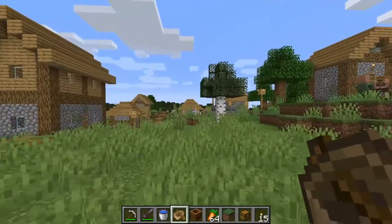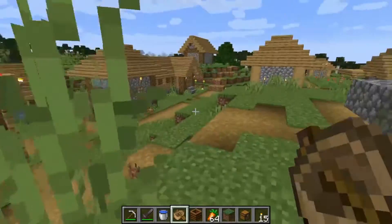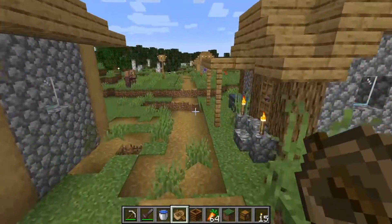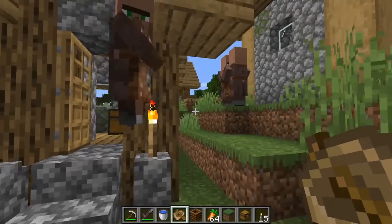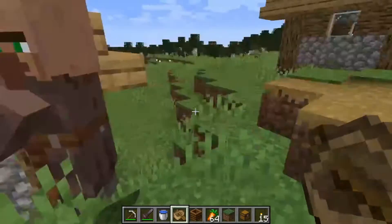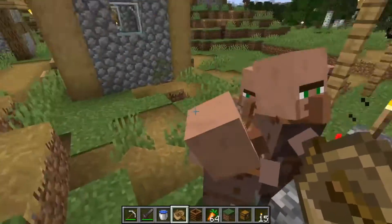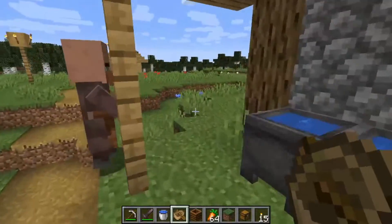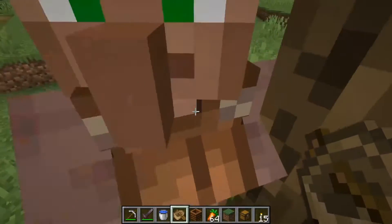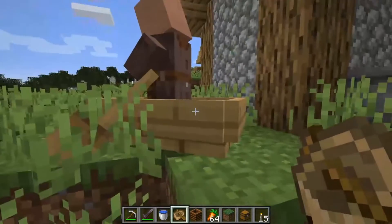We are back now at the plains village and I've picked two villagers to move them to the dark oak forest. Let me quickly show you how I usually move villagers — for that I'm using a boat. The best villager to take is one without a profession. You need to place a boat in front of a villager and they will get stuck in it and can't get out. Now he's stuck and we can move him.